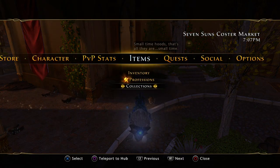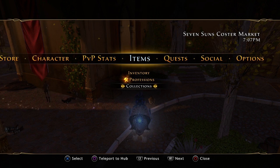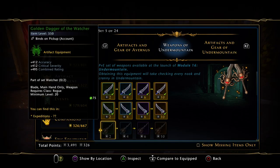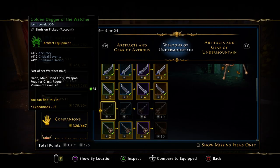This is where collections comes into play. Make sure you are paying attention to your collections because it can tell you a lot about gear and where to get it. Make sure you're using the collections as and when you can.